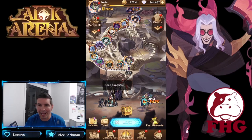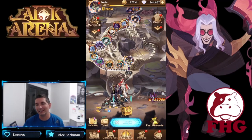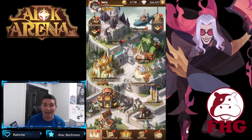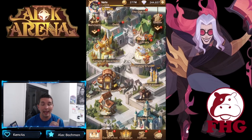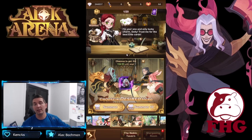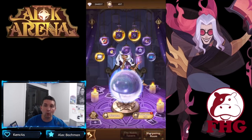Hey guys, welcome back to some more AFK Arena. Today we're over on Nate's account and we're going to finish up our stargazers. If you checked out the last summoning video, we pulled Maro all the way to ascended, got Sophia ascended, got a ton of heroes including Scarath ascended, and got Belinda maxed out. The wish list is crazy with the heroes we have maxed out of there.